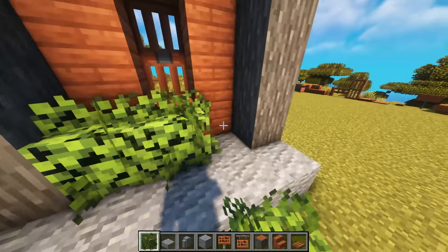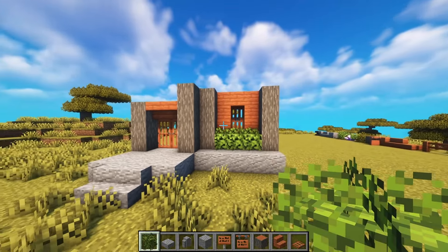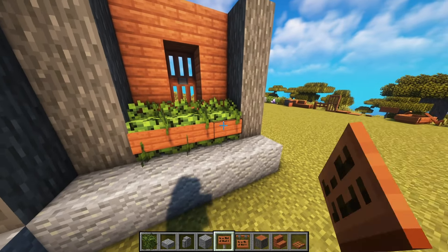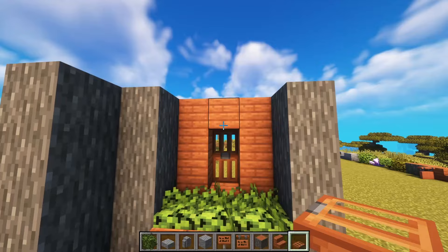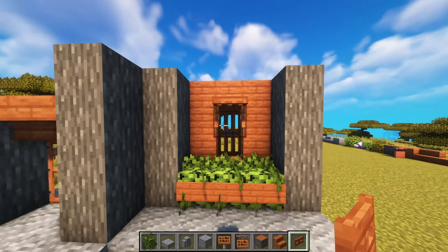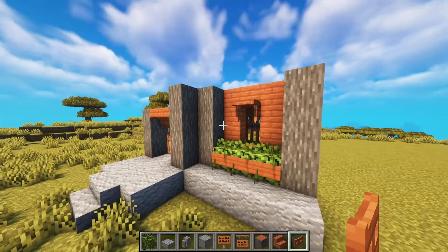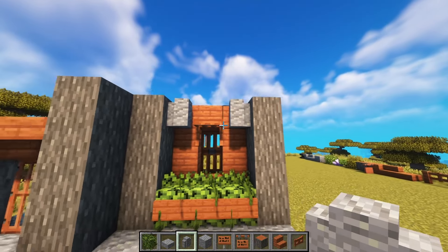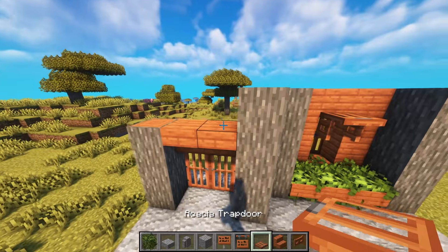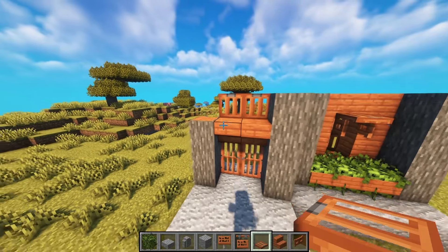We might use the trapdoors as windows. We could use fences as well, but we'll go with trapdoors. How can we decorate a window? We can use the azalea leaves and maybe the signs — like this. We can use a trapdoor here as well, maybe a fence gate, and this is our window.